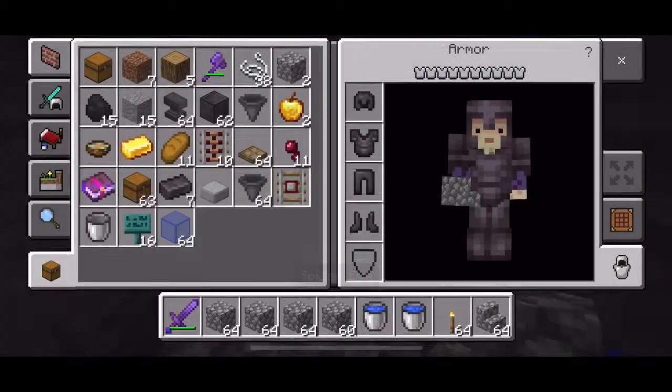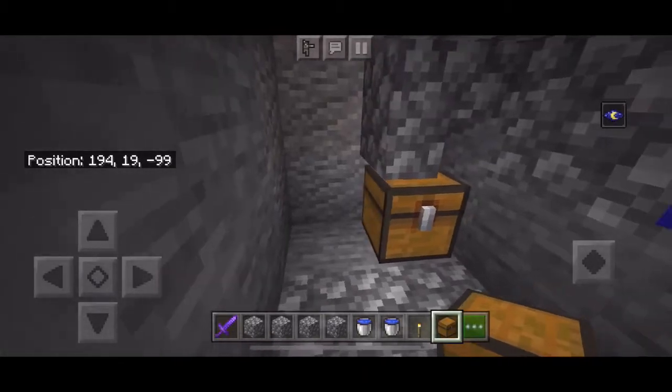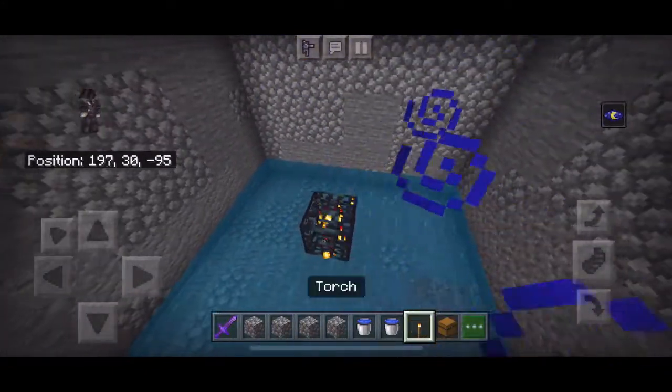Put your one chest right there — you can open it. So now if any of them fall down, they'll fall down right there.